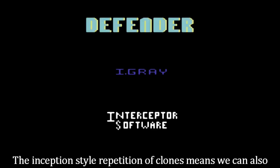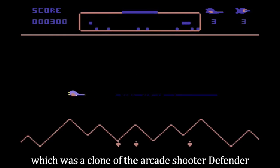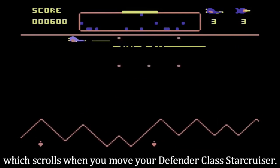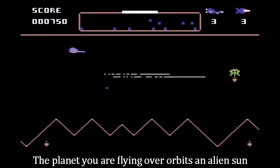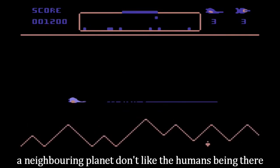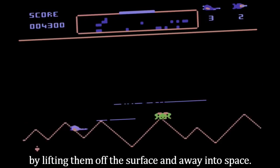The Inception-style repetition of clones means we can also look at Defender 64, which was a clone of the arcade shooter Defender, where you have to fly over the surface of a hostile planet viewed from the side with horizontal scrolling, which scrolls when you move your Defender class star cruiser. The planet you are flying over orbits an alien sun and 10 pioneers have settled to form a colony. Problem is, a neighboring planet don't like the humans being there, so they've decided to remove them by lifting them off the surface and away into space.